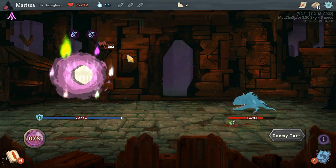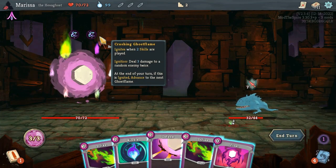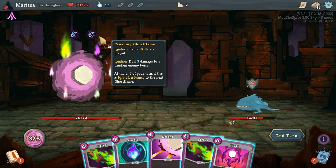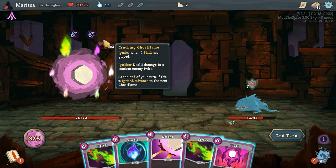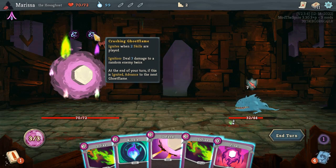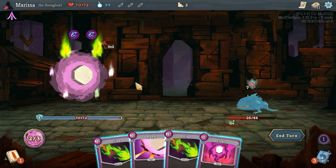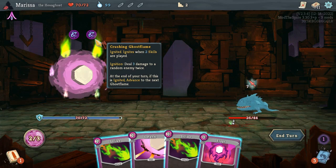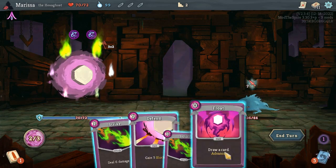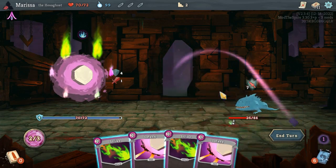Exhausting it is what I want to do. Crushing Ghost Flame — ignites when two skills are played, and upon ignition, deal three damage to a random enemy twice. And it's ignited. Let's advance.